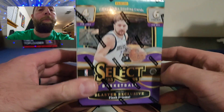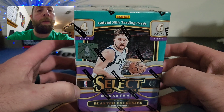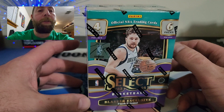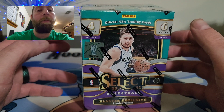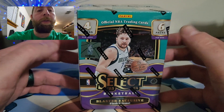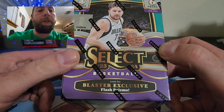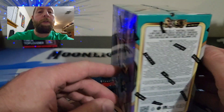Hey everyone, Moonlight Rips here, back with another video. Today I have this 2023-2024 Select Blaster basketball box — there's Luke on the front. You get four cards per pack, six packs per box, and it says look for blaster exclusive flash prism.